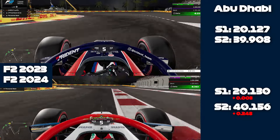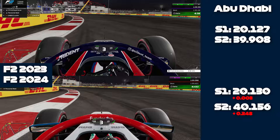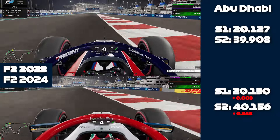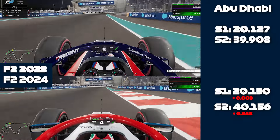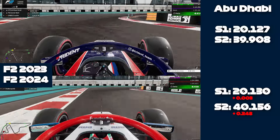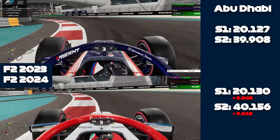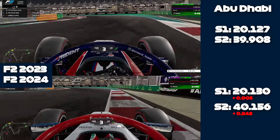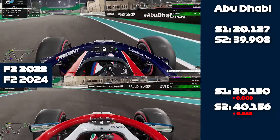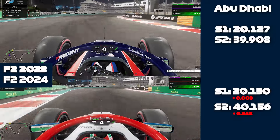At the end of sector two we're two and a half tenths off in the middle sector with the 2024 car, even though we hit the turn six/seven chicane better. That just shows how much time we lose - I think it's mainly through the hairpin and then through the last sector. The 2024 car feels nicer to drive but is quite a bit slower.